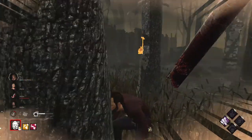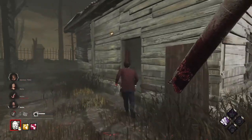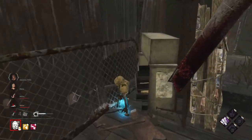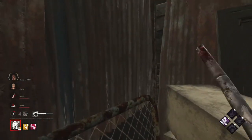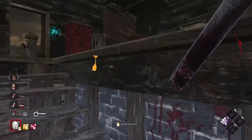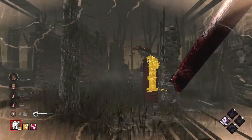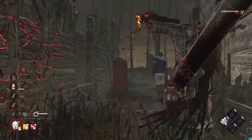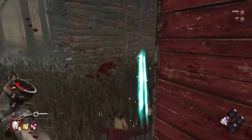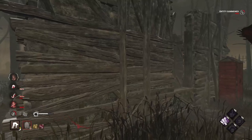I see somebody here. Boom — it's the Nicholas. I'm going to get rid of this boon while I'm here. We're getting our blighted rush back. Perfect. Do we see anybody? We do — sprint over. She let go. What a blunder. She didn't get the unhook. I think she wasn't too sure what was going on.